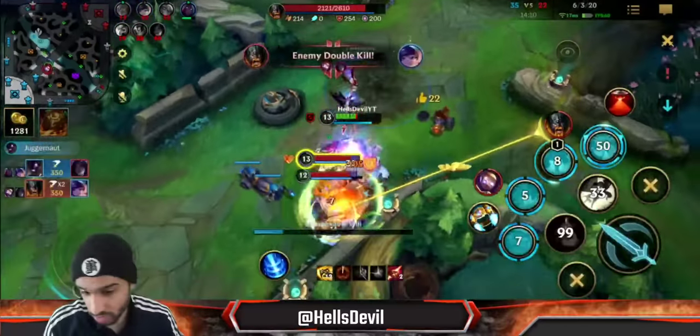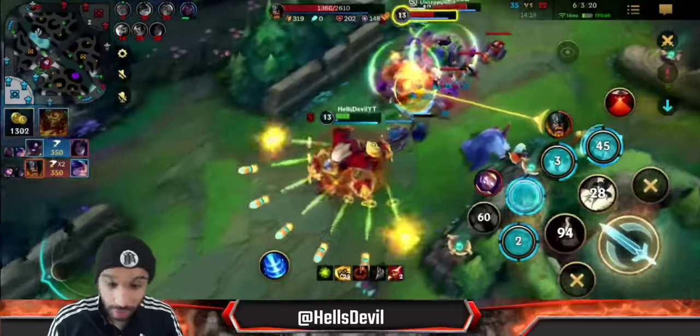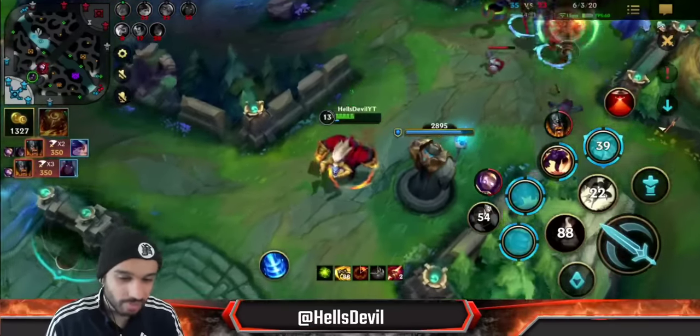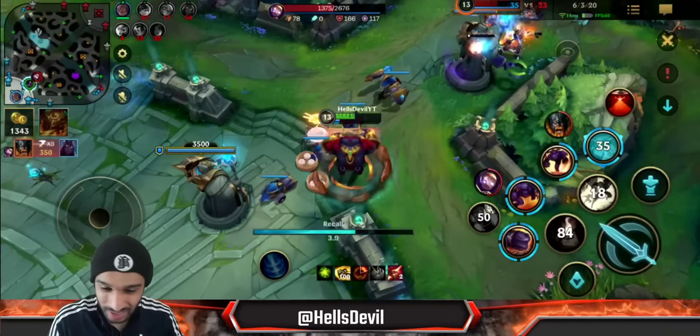I'm in a bit of trouble now but Farris is coming to my safety. I ulted here, but it doesn't really matter because Olaf is gonna do true damage anyway — so perhaps my ult was a waste of mana. I shouldn't have ulted there because it really didn't do anything. Look at them, they both have the Amaran Twinguard — that's disgusting, they're both unkillable for my team.